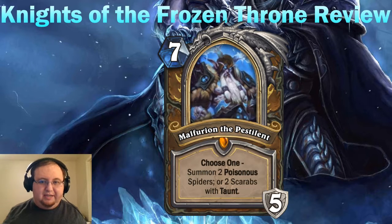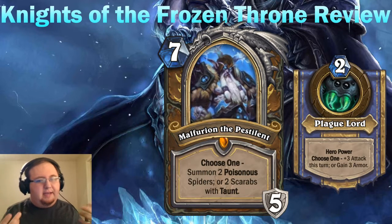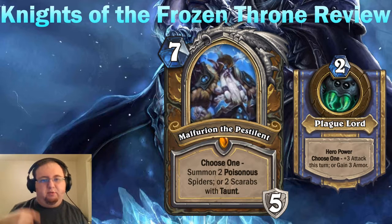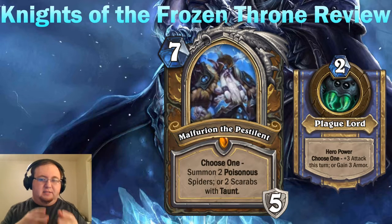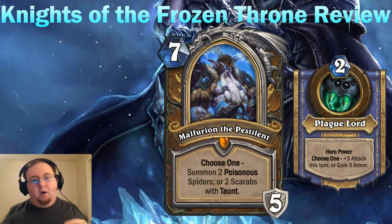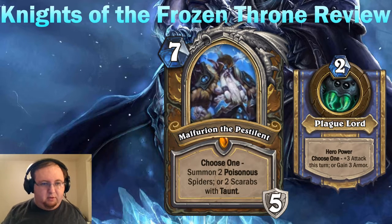Since Druids have Innervate, you can play Fandral and Malfurion on the same turn. The new hero power is Plague Lord — your original gain-one-attack/gain-one-armor is replaced with a Choose One: either gain three attack or gain three armor. You have the ability to perform trades as well as stave off late-game damage. We've seen how powerful Justicar Trueheart is on Warrior gaining four armor every turn, so gaining three armor every turn as Druid is a real strategy. Or you can utilize the three damage to a minion or push three damage to your opponent's hero.